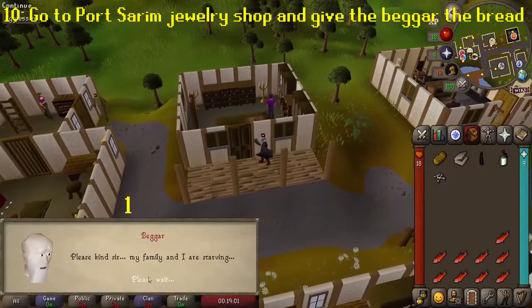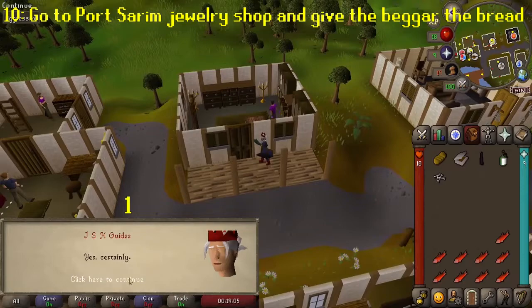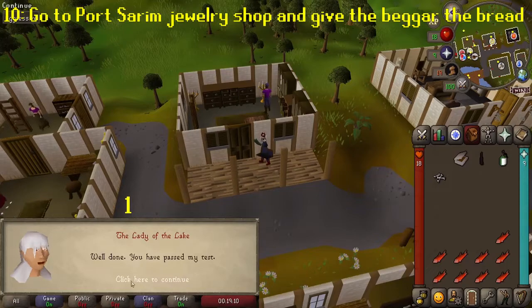When you try to enter the jewellery shop, a beggar will appear and ask you for some bread. Hand it over and you'll discover the beggar was really the Lady of the Lake. With proof you're a kind person, she'll give you Excalibur.